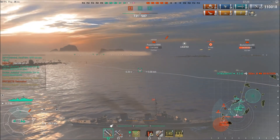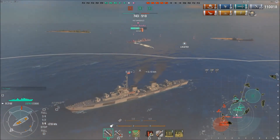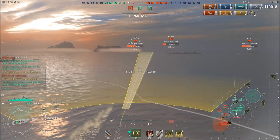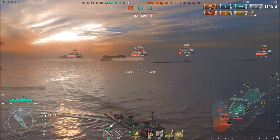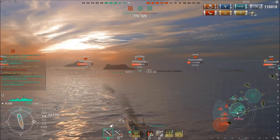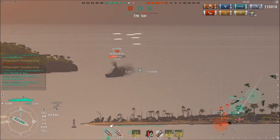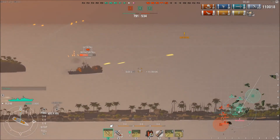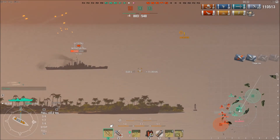There's one smoke cloud left. The enemy destroyer died somehow — the enemy is out of destroyers; we are not. I move forward because I hear torpedoes. The enemy is going to make a very smart move. I'm dropping torps on the Des Moines. The smoke is ending and he's going to move out. The enemy are down to one battleship — the rest are cruisers. We're down to one battleship, two cruisers, and the rest destroyers. The enemy makes a smart move, following their Kurfurst pushing up.